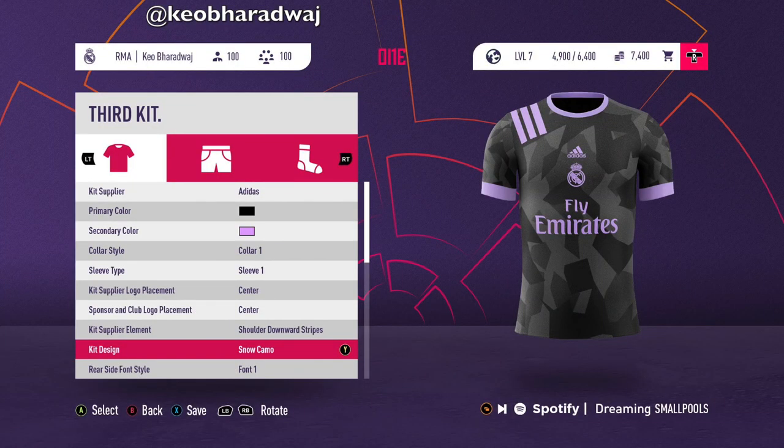Another feature we would love to see is a kit creator option. Everyone gets sick of looking at the same kit for 15 years in a save, though I'm not sure this could work with licensed clubs. But this feature would definitely work if they ever implemented a Creator Club — you could have stadium upgrades, kit creators, club badges, all that kind of stuff, and you wouldn't have to worry about licensing.